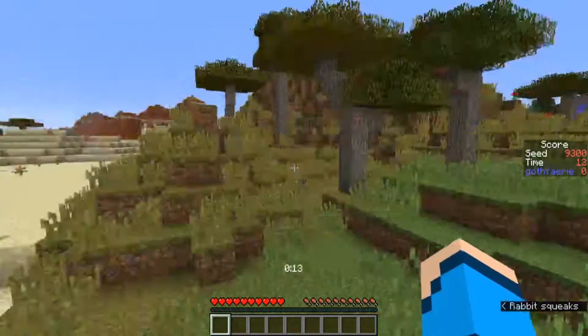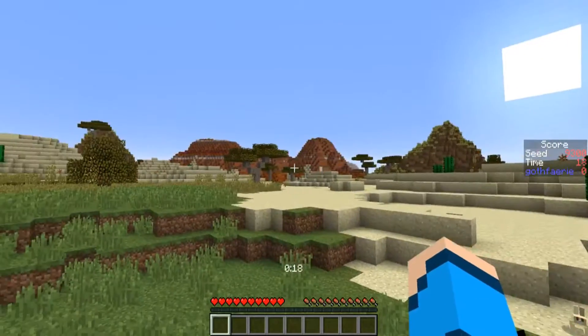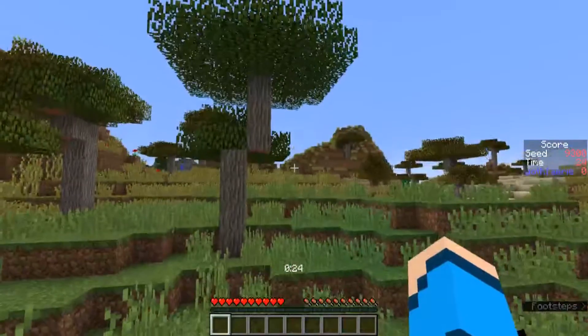This seed starts us off in a desert savannah area. We've got a mesa over in that direction, a cool desert hill looking structure over that way, a small mesa over in this direction, and then some savannah hills with some pig friends on it, just visible over in that direction.